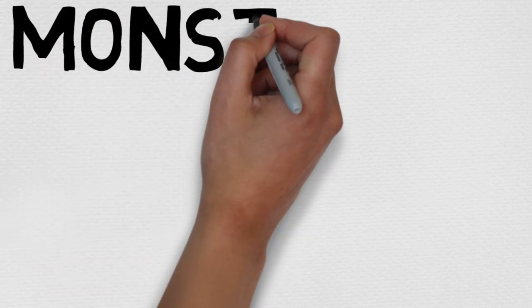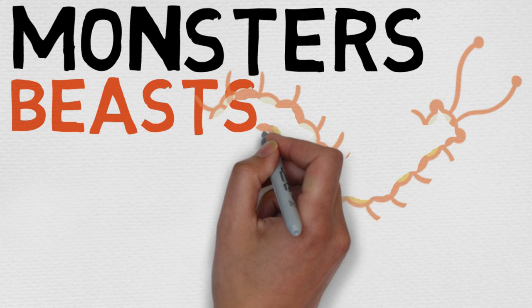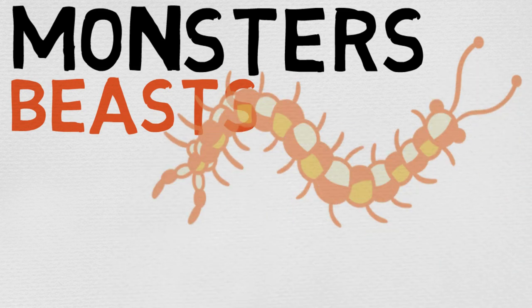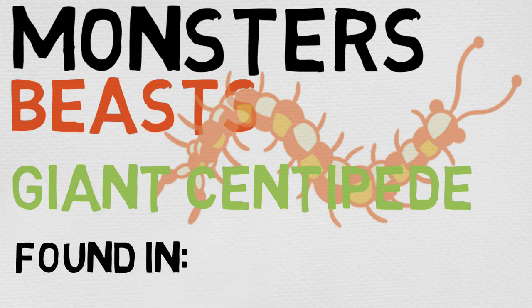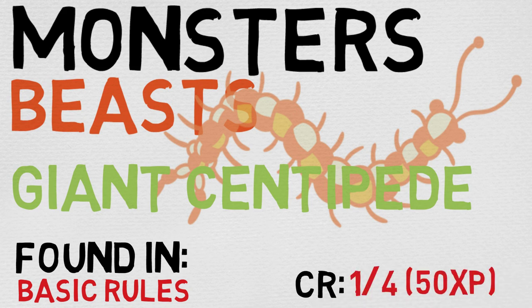Hello, zoologists of all shapes and sizes. My name is Chance, welcome to My Spellbook, and thank you so much for tuning in to the 58th episode of our Beast series. Today we have a particularly creepy, crawly beast in store for us today, and soon to be one of my favorite methods of railroading, or at the very least, making aggressive plot hooks. Today we're going to be taking a look at the Giant Centipede. It is found in the basic rules and is considered to be a CR 1/4 monster, and I would 100% agree with that — I think it really does belong in this tier.